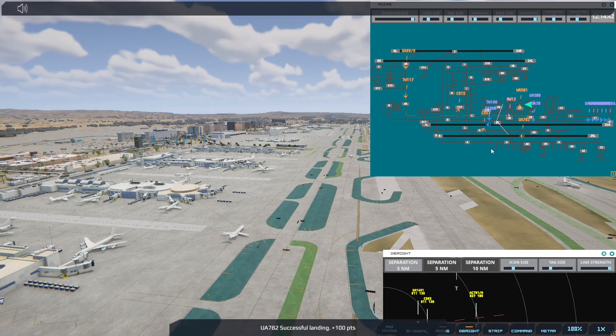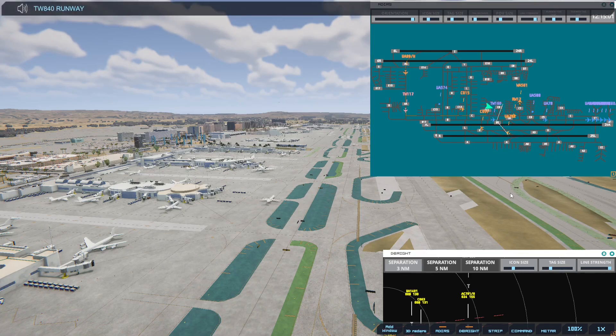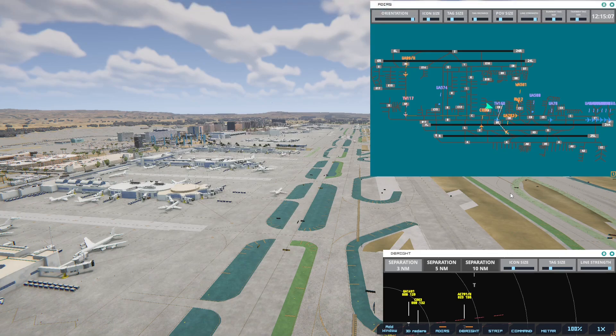Continental 57, cross runway 7L. Transworld 840 Heavy, runway 25R, cleared for immediate takeoff upon reaching altitude 500, contact departure. That one's going there, that one's going there. So that is good.